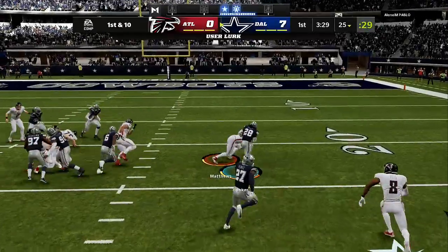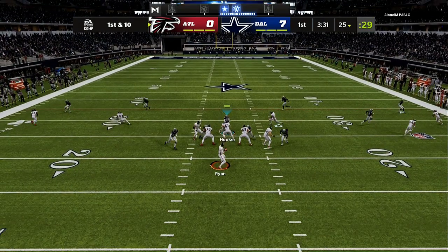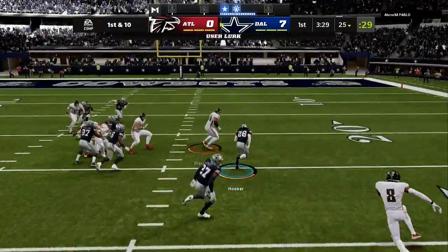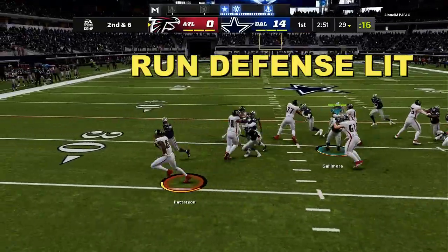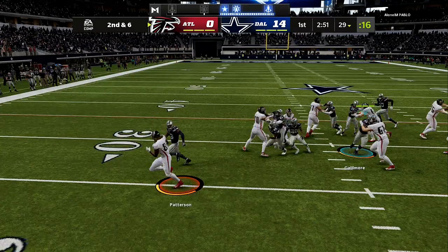I am in the Ravens defensive playbook — I repeat, the Ravens defensive playbook — and I am playing Franchise. I like to go between the Nickel 2-4-5 and the Dime 2-3-6. All you have to do is have three plays that you rotate in your audibles: Match Coverage, Cover Four Quarters, Cover Six, and then either Cover Six Invert or Cover Nine Show Two.